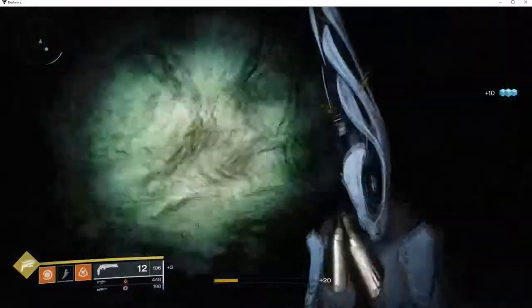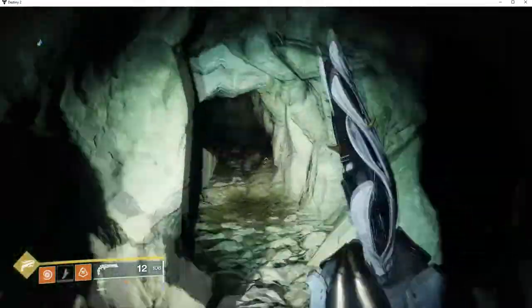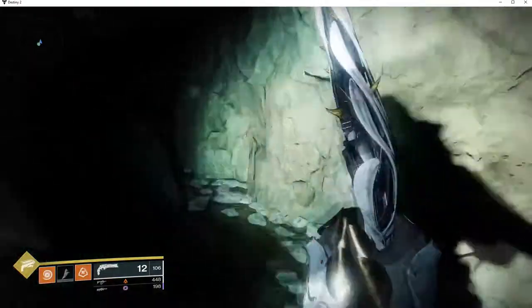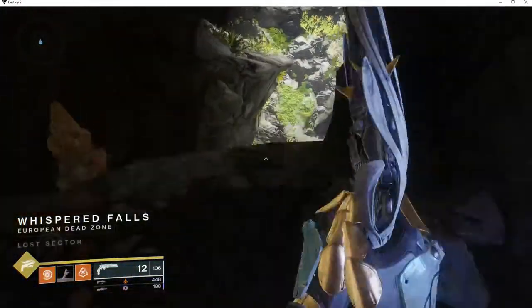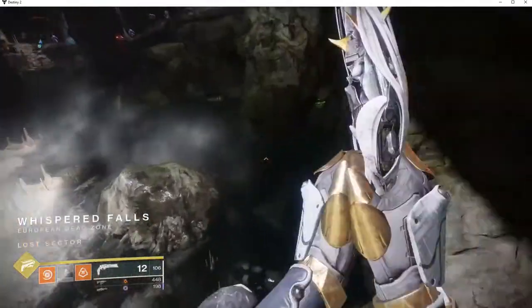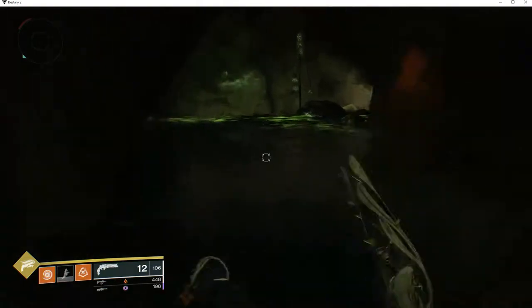Next, head to the Whispered Falls Lost Sector in the outskirts. Enter it, and once you come to the huge opening, drop all the way down and head to your right to the eerie green room. Your node will be on the ground next to the triple skull spike, which would make for a lovely garden decoration.